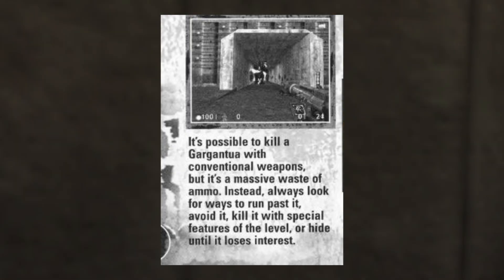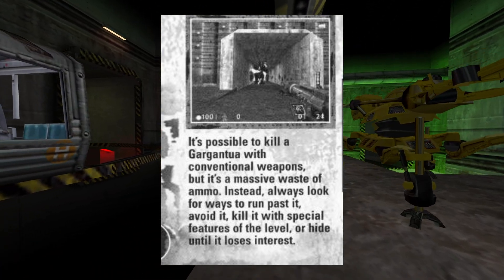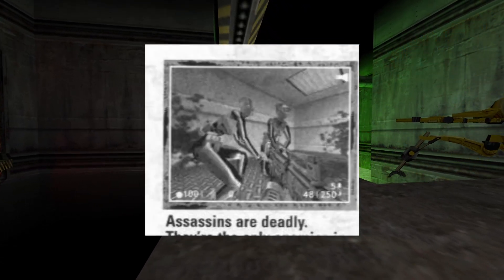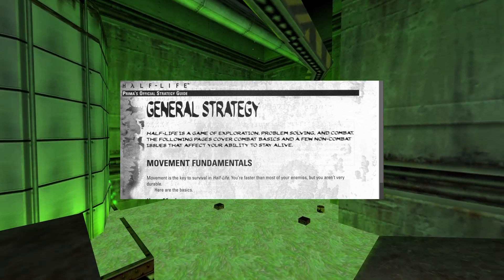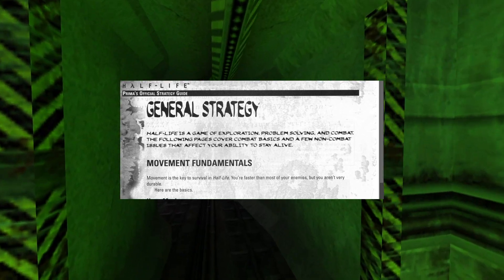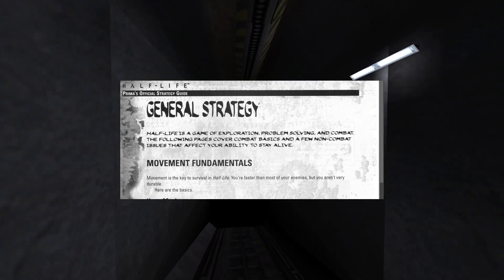On page 16, we learn that you can kill Gargantua with just your regular weapons, although it is not recommended. On page 17, we learn that assassins are deadly. On page 22, the guide gives us some FPS strategy, which is interesting — especially since when the original Half-Life came out FPS was a much younger genre, so I think it's kind of helpful that the guide gives a lot of useful tips here.